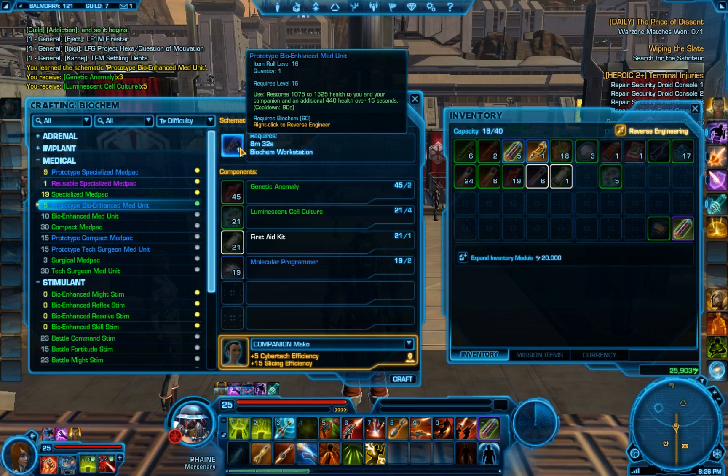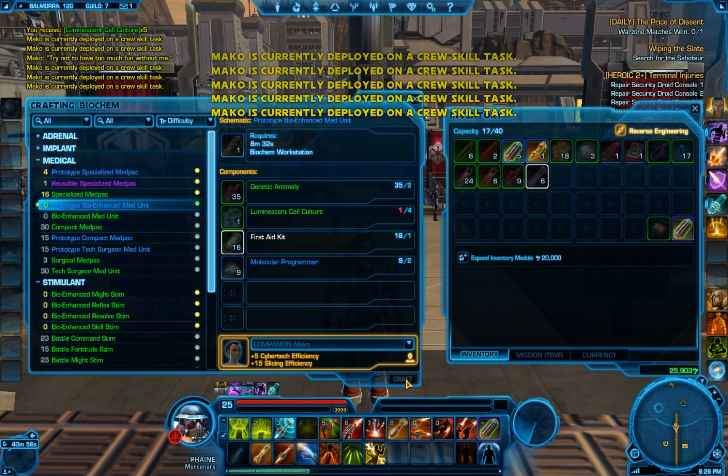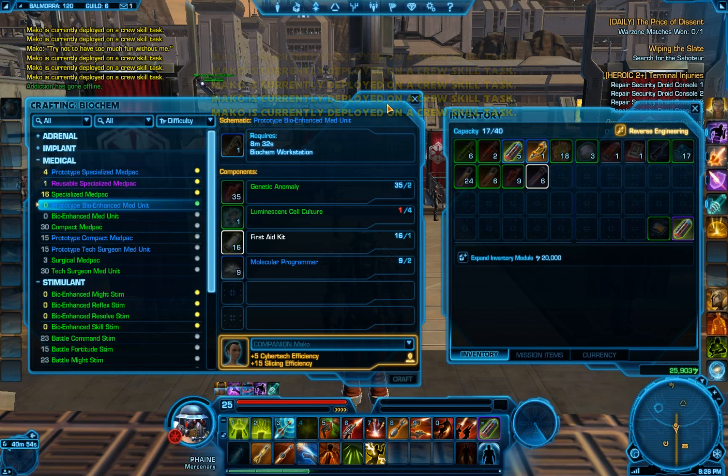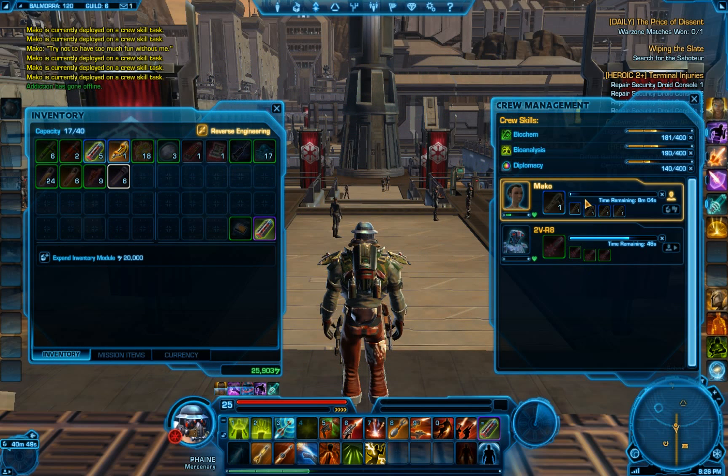And if you'll notice right here, I now have a new recipe. Then I'll make five of those with Mako. For those who don't know, you can queue up to five recipes at a time with your companions. So you'll notice I've got both of my guys currently crafting away happily.